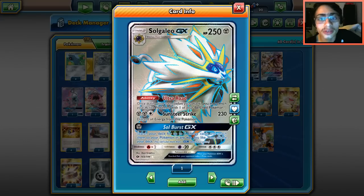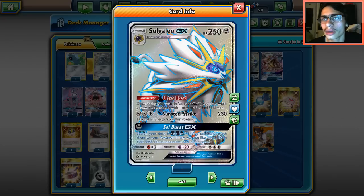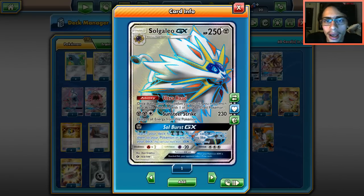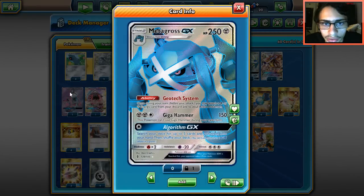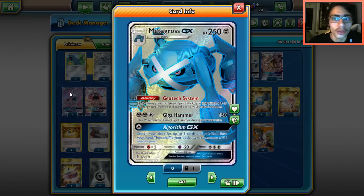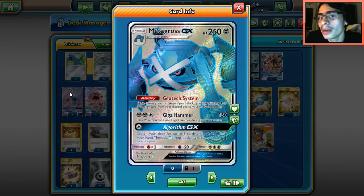Although Solgaleo has a really strong GX attack, it's never really been able to make it to the top tier tables. Then it has Sun Steel Strike - for three energies you do 230 damage and discard all energy from this Pokemon. 230 is a great number to hit, and with a Choice Band it literally one-shots anything in the format. It's a metal type, so you don't even have to worry about that 230 on Gardevoir. Metagross has the ability Geotech System - once per turn before you attack, you may attach a psychic or metal energy from your discard pile to your active Pokemon.